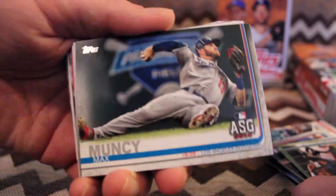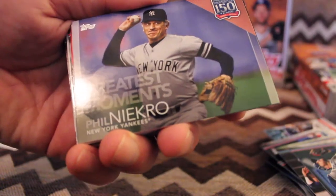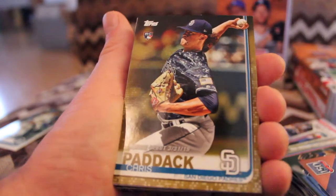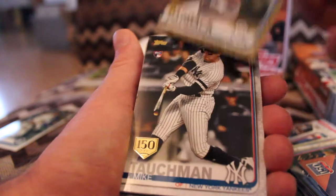Max Muncy — and what a twisted-up photo that is — all-star game. Greatest moments. Phil Niekro. Another basic parallel, Chris Paddock. Rookie debut, rookie card. So that's neat to get a rookie debut rookie card in a parallel.